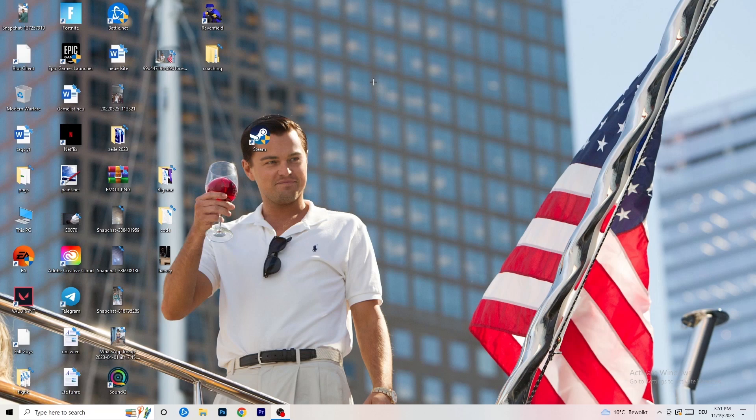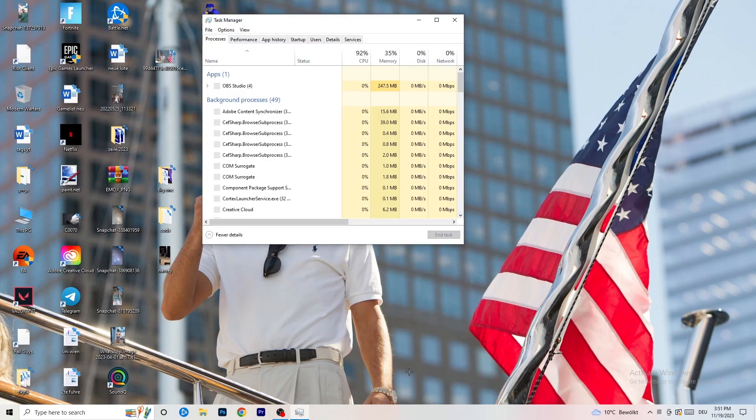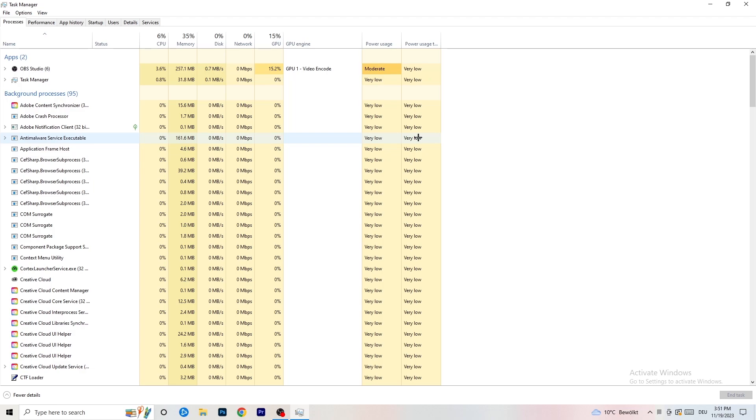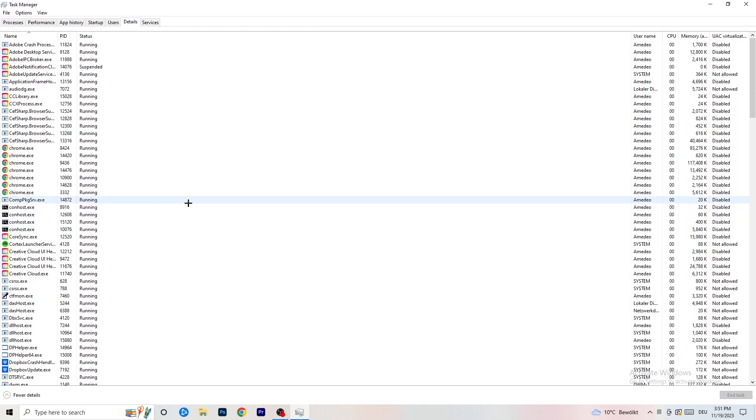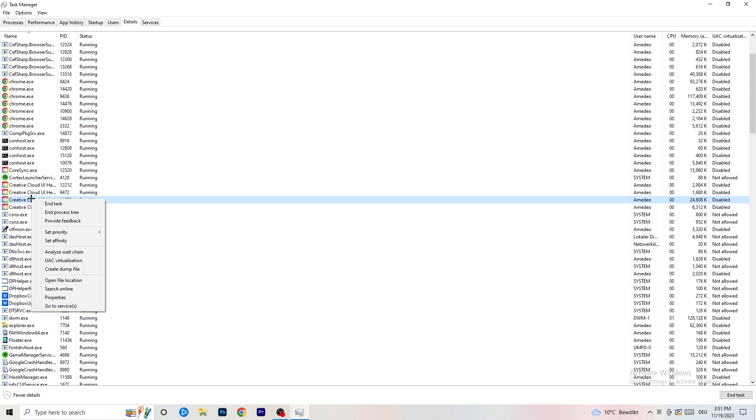Next, navigate to your taskbar at the bottom of your screen, right-click it, and open Task Manager. Go to the Details tab in the top-left corner and search for your game or launcher. Right-click it, go to 'Set Priority', and choose either 'Above Normal' or 'High' — check which one works better for your PC. Try starting your game afterwards.